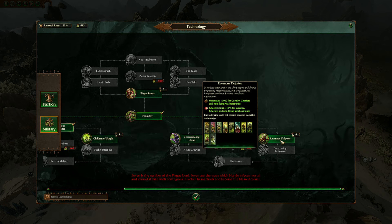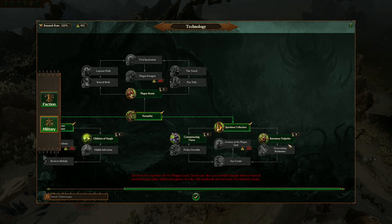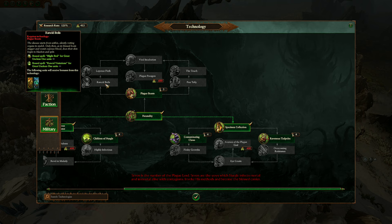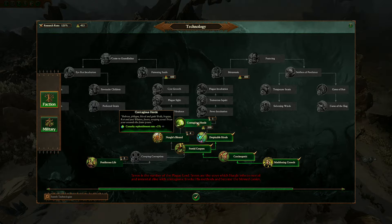This is probably not a half bad choice. Overcoming resistance would further benefit our cavalry units. Rock Glorious Rot is always good. Avatars of the Plague - that's really nice as well. I think maybe we have a very strong option right here. Plague beasts is certainly an okay option. If we wanted to work towards Pox Tally that's okay, and Rancid Boils is not great for us. What about faction? We have Contagious Horde. Research available - I didn't already start this? Well, Contagious Horde is pretty obviously going to be our choice.